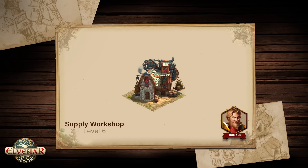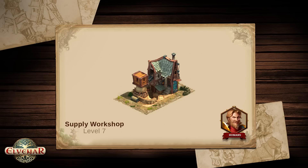One last example: the human supply workshop. This building is one upgrade away from increasing its size. After the upgrade it looks like this — it is almost a completely new building, still keeping the main elements that defined its predecessors.